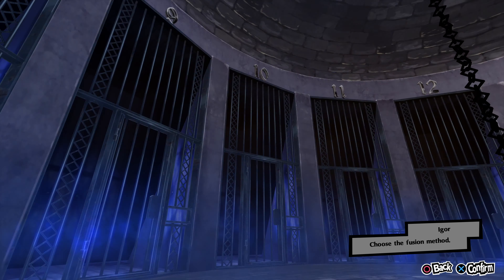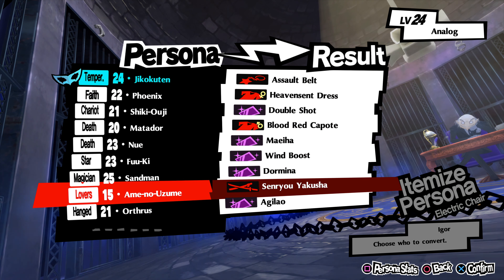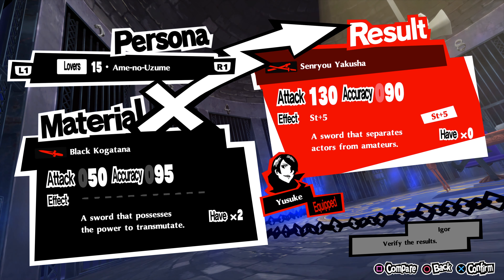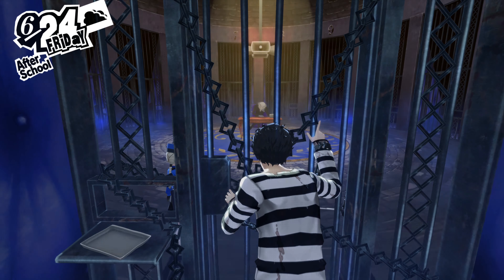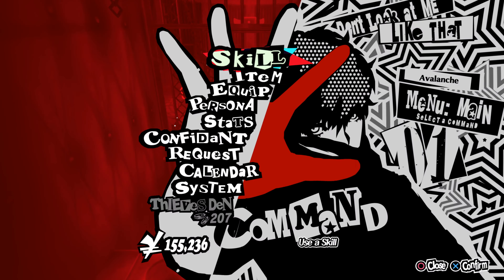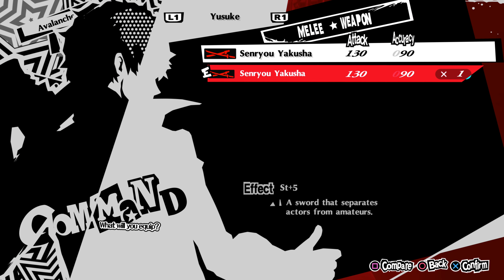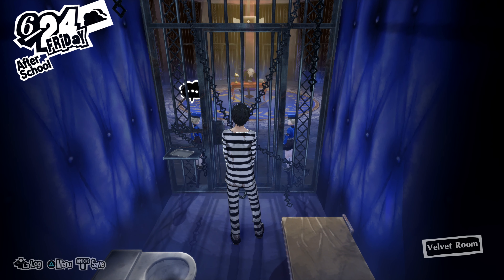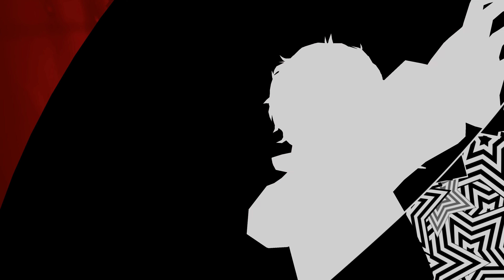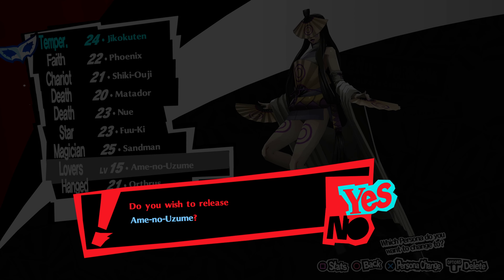Amino, can you do anything? Not really. Let's see what Itemize does, just to get her out of the way. Asenryu Yakusha — Attack 130. That's not bad, actually, but I think Yusuke already has a pretty good weapon right now. So we'll just drop her. There's not anything else useful we can do with her. This is the first time I've ever done this, but you can actually just go to somebody, push the start button, and just get rid of them.